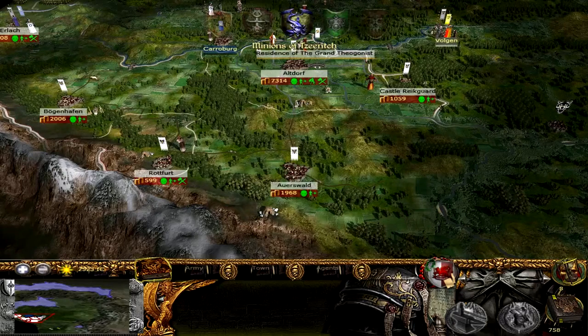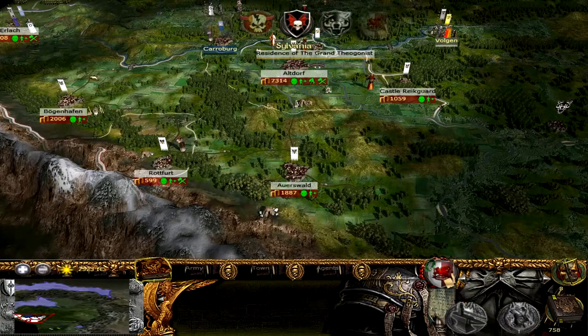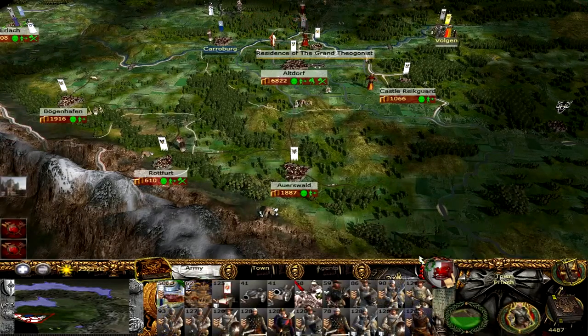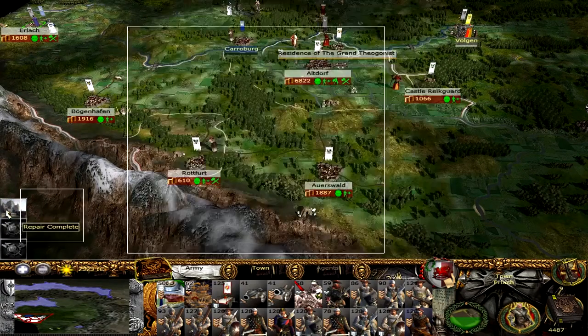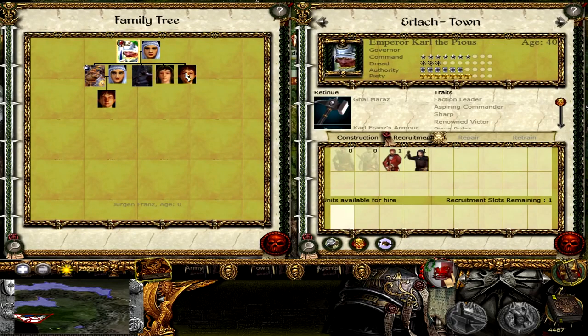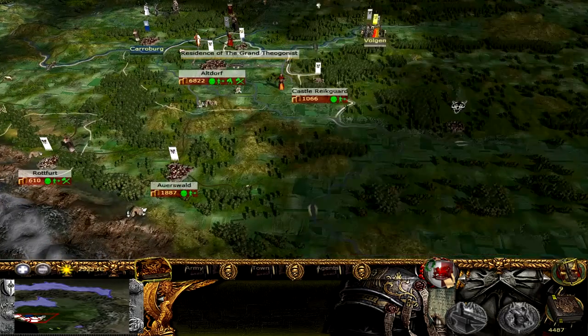We'll probably play the Battle of Vulcan in the next episode — we'll see if our allies actually attack it. Warriors of Korn shouldn't be a problem for us — pretty far on the north-eastern side of the map. End-of-turn report. New family member — Riccardo Franz, Jorgen Franz. Karl Franz had a son — another son, Jorgen Franz. That's cool. Prince Rudolph had a son — Rico Franz.